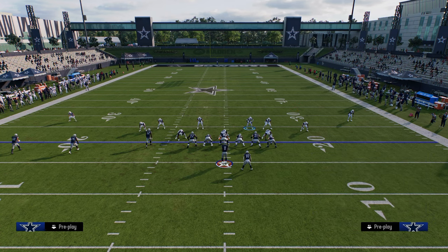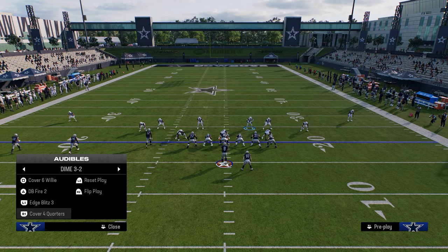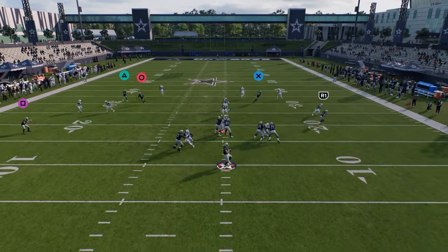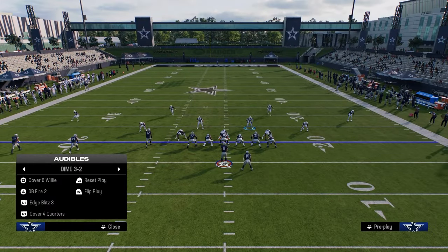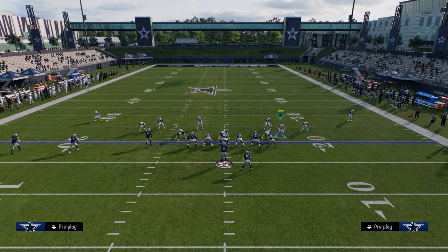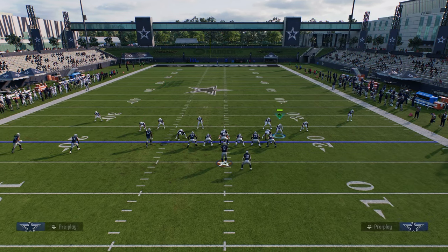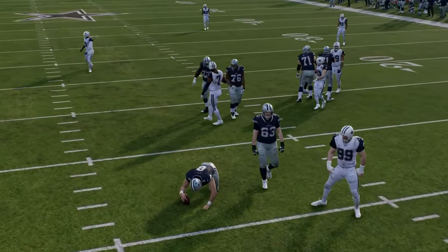Let's say you're running against trips and they do something like this. We go to Cover Four Quarters — this should play pretty decent. That time it kind of got broken, honestly. Let's go to Cover Six Willie. Cover Six Willie is coded slightly differently than Cover Four because you're using the seam flat too. On the left side the seam flat should carry the vertical and the quarter should match the corner. That actually worked better and more like what we want it to do.